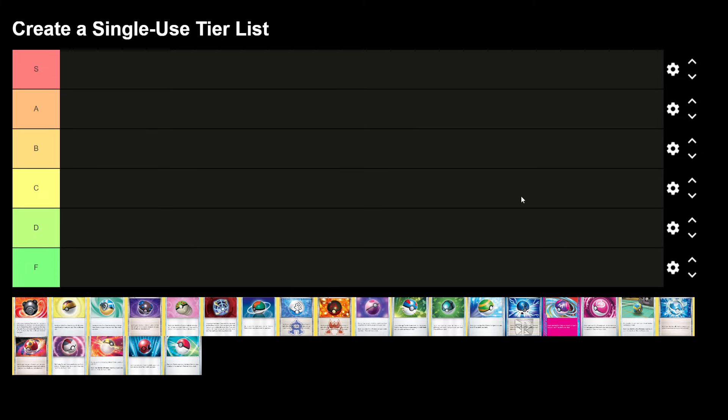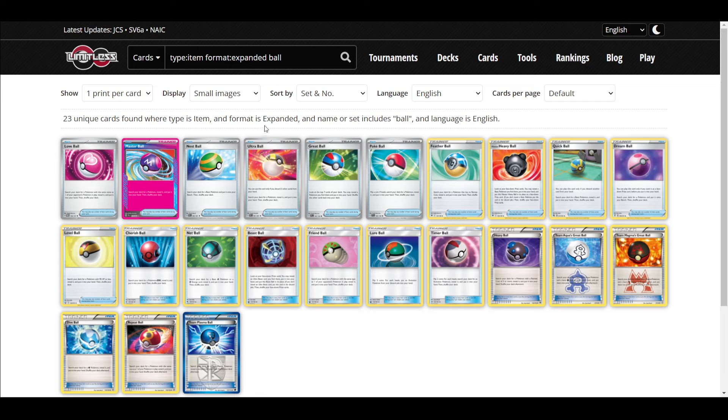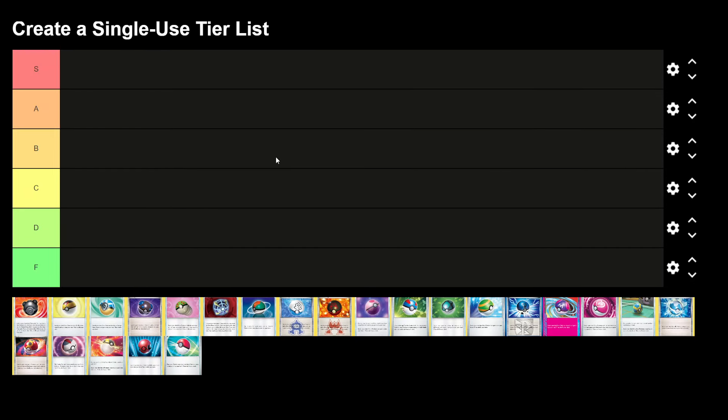Cards like Pokemon Communication, Buddy Buddy Poffin, and Capture Aroma function relatively similarly to ball cards, but they're not called Pokeballs. So those are excluded. Most of you probably figured that — that's what I'm going with.